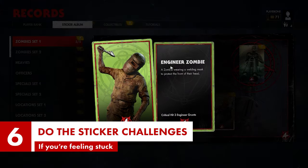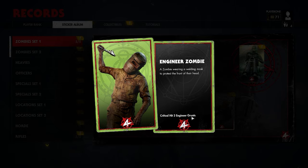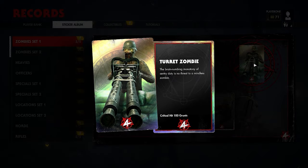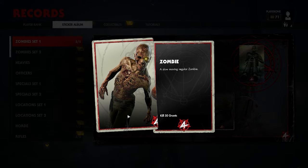Another way to get upgrade kits is by completing the sticker challenges, which you can find here. They're challenging but doable objectives, and when you complete all the stickers in a set, the kit's yours to pour into your weapon and make it even better. Often you'll find yourself unlocking the first sticker of a set by chance, so when you see the pop-up on the HUD, head into the stickers menu and see what else needs to be done before the game coughs up that tasty kit.